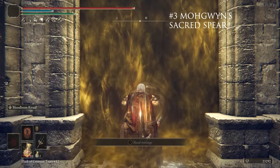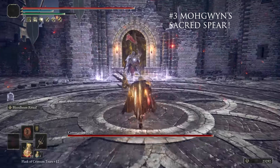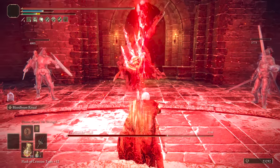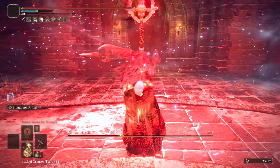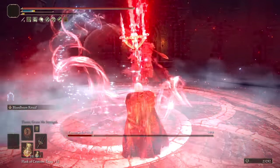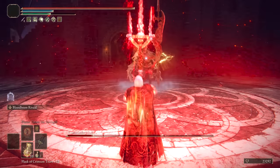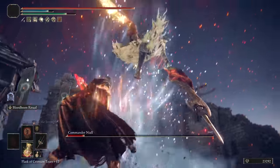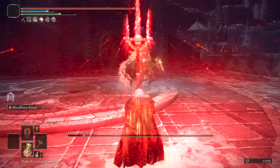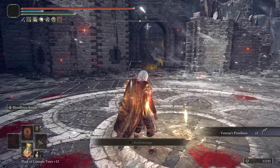At number 3, we have Mohgwyn's Sacred Spear, which is obviously going to make the top 5 because it's ridiculous. The bleed and fire damage on the Ash is absurd, and although you're a standing target, it absolutely obliterates the majority of boss HP bars. If you haven't tried out Mohgwyn's Sacred Spear, now is the time. If you're struggling with any boss that takes bleed damage or has zero fire resistance, it will absolutely shred them in seconds. This has been a top weapon since launch and never saw a nerf — the Rivers of Blood didn't make this list because of too many nerfs, but Mohgwyn's Sacred Spear has stayed strong.